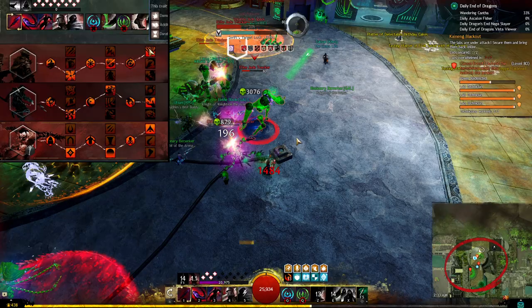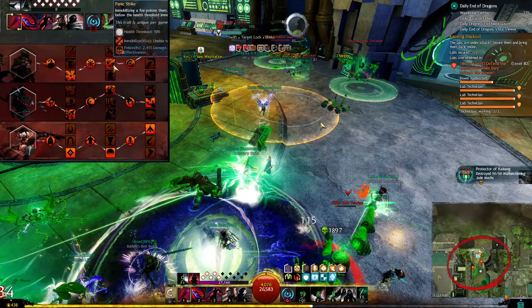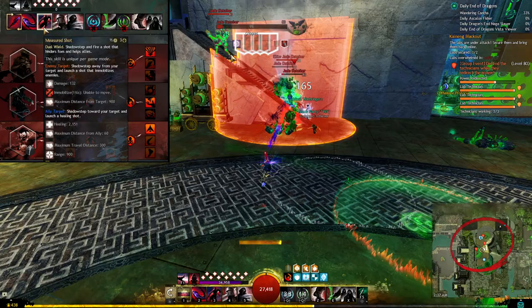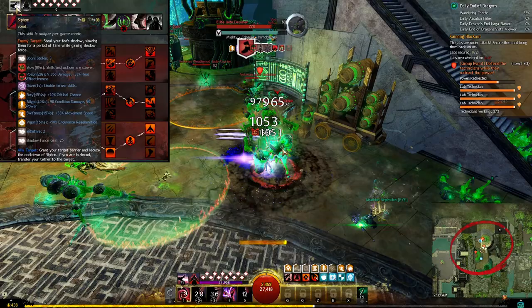Potent poison increases the effectiveness of the other two deadly arts traits. Panic strike will poison enemies you immobilize and immobilize enemies you hit below the 50% health threshold. Deadly ambition gives poison to enemies you hit with your dual attacks. Your 3 skill while dual wielding is a dual attack, and the scepter pistol 3 is both an immobilize and a dual attack, so it'll give 4 stacks of poison due to potent poison. Siphon will also inflict poison for a long duration and you give weakness to enemies that you poison.